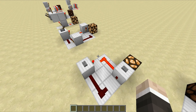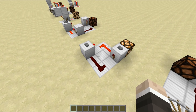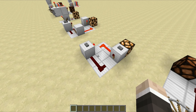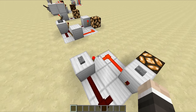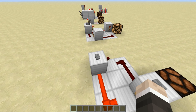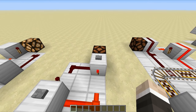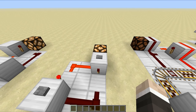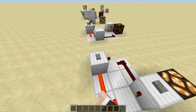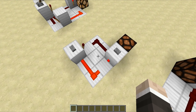Moving on from the redstone clocks, we're going to be taking a look at another familiar circuit right here. This is the RS Nor Latch, and you may have seen this a couple of times in my builds, simply because it's extremely simple. When we hit this button, that will change the output, but if we hit this button again, nothing's going to happen, because the only way that you can change the output of an RS Nor Latch is to hit the opposite input of the current output. So if you hit this button right here, that will change the output — we can spam this all day long and nothing will happen, until of course we hit this button, and then it will change once again. It's extremely simple and very easy to build.